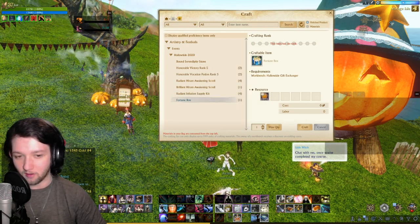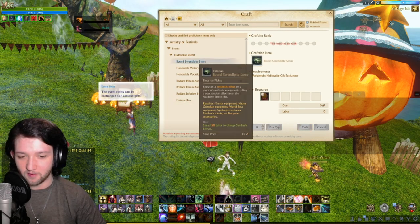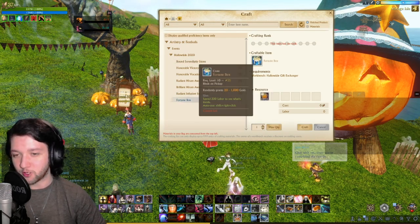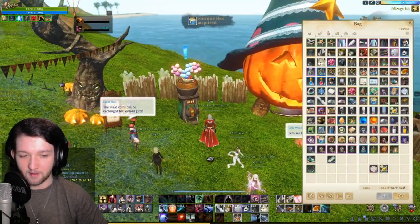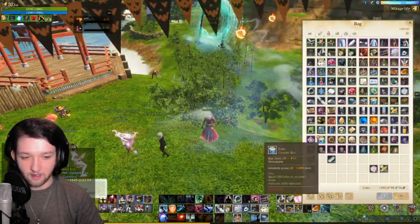There's a fortune box as well, which is 20 tokens, which I think is what I'm going to get. I could save up for the Soran Deputy Stones, but money and RNG. You know what, let's do it right now — let's find out how much money I'm going to get from this. Watch this — we're going to get a thousand gold for the video. Here we go.